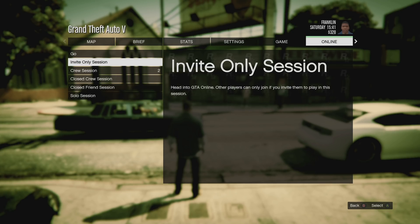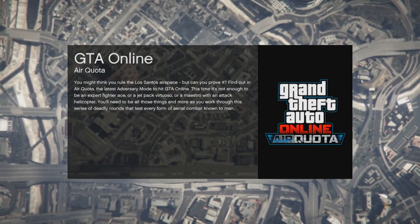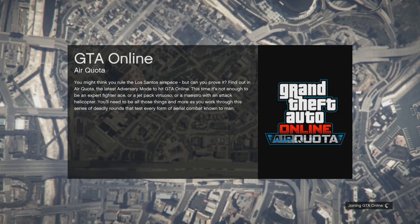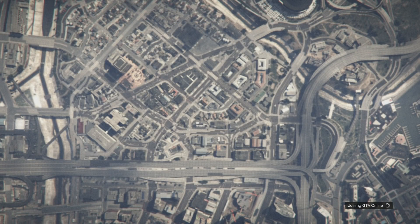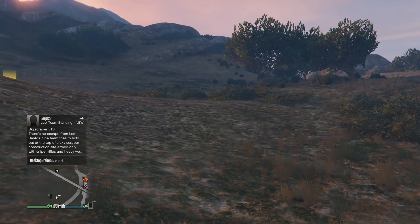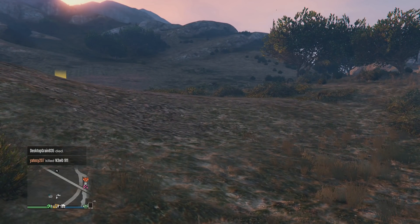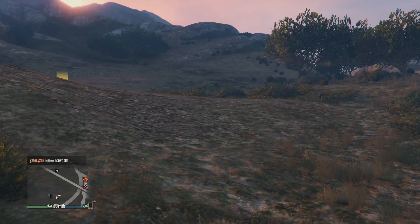Once you've done that you need to go online, and I do recommend a public session for this — you can use an invite only but I've had more success in a public session. All the duplication glitches these days require an Elegy Retro Custom inside the special vehicle warehouse, unless you want to wait for that mechanic cooldown timer. It's highly recommended you have one in there — even if you put one in now and don't use it for another two or three weeks, when another glitch comes out you've got one ready.